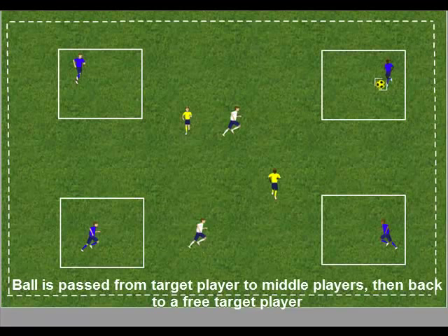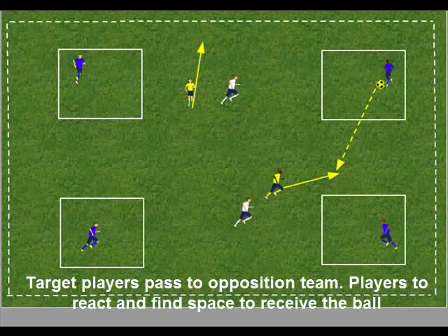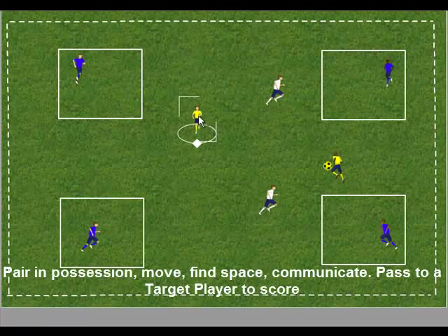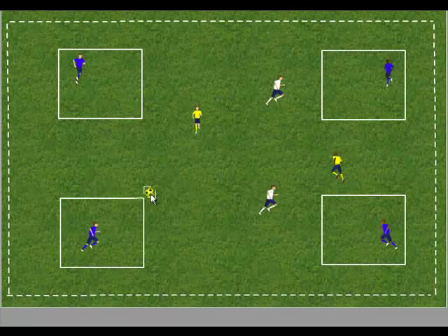The target players now pass to one of the opposition team. The opposition team must react to find space to receive the ball. The whites now try and defend the ball. The pair in possession must move, find space, communicate, and pass to a free target player to score a goal.